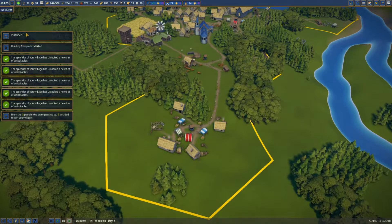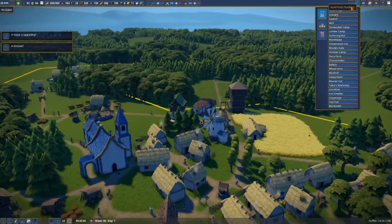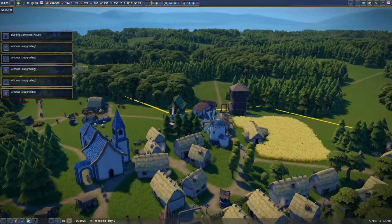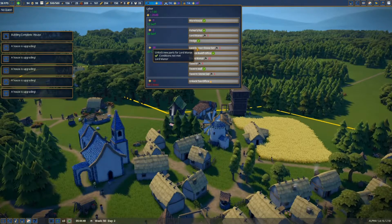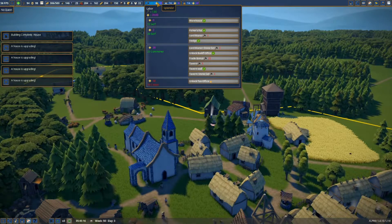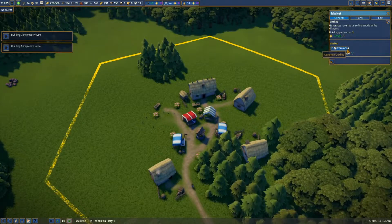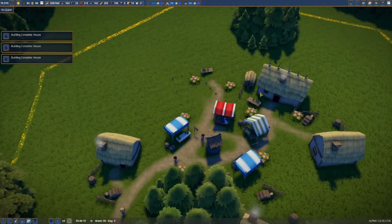Bailiff's office - what's this? I have no idea. Where is the bailiff's office? Maybe we need to unlock the lord manor first - we need plus three influence to be able to do that. How do I get more influence? The market is built. The luxury market sells honey - we don't actually have any honey right now so that's not going to work out.